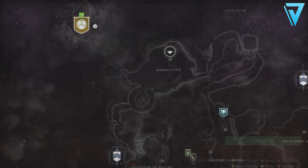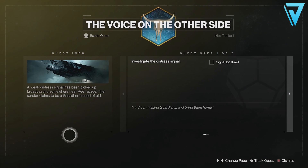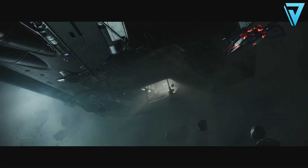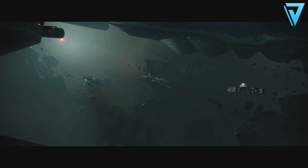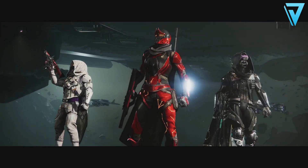The recommended power is 1230, but as soon as you start facing ads inside this mission they feel a lot higher than that, so go in well equipped and ready to face many corrupted Scorn. This mission is replayable, much like the Harbinger mission for the Hawkmoon, and the exotic weapon itself has the Transformative perk, so it has random rolls and you can farm this mission for additional perks.